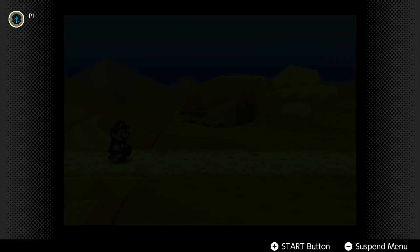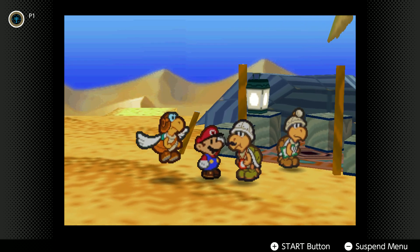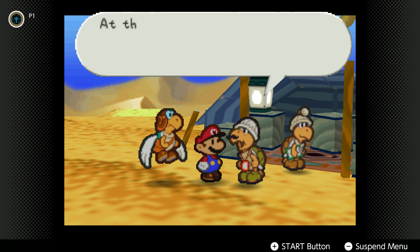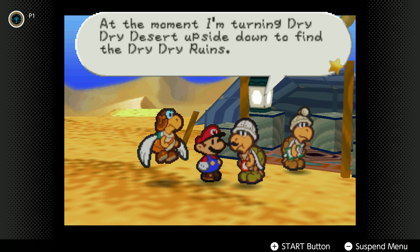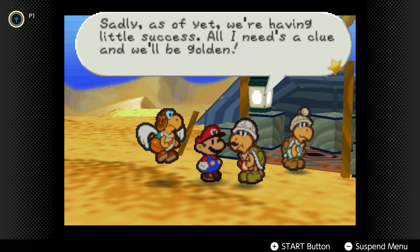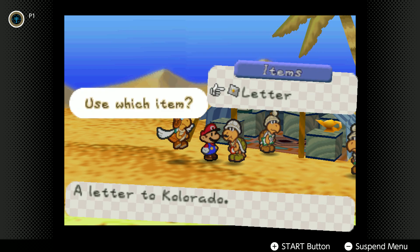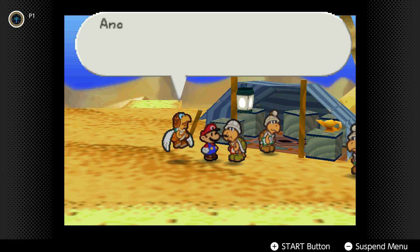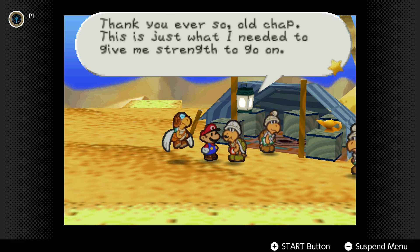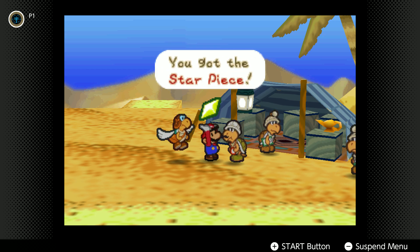Okay, we're almost done. We're just gonna switch to Paracarry and go see Kolorado, because we have a letter for him. Hey Kolorado, correct? My name is Paracarry, I deliver letters. I believe I have one for you — hang on a moment. Whenever you give a letter, you gain a star piece. Quite interesting.